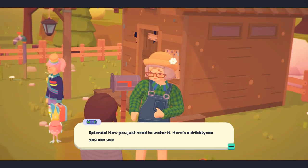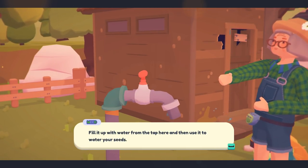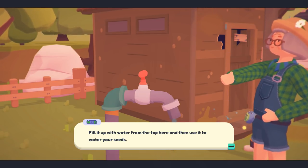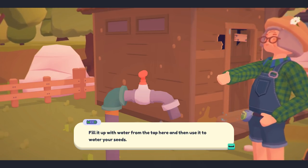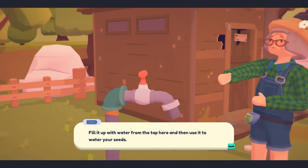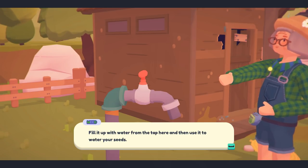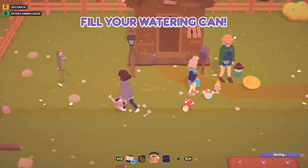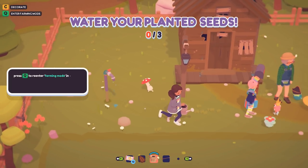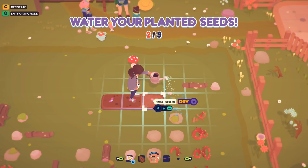Now we need to water them. She hands us a dribbly can — but where is it? Remember guys, this is early access so there might occasionally be bugs. We can happily share those with the Ooblets group — they have a very active Discord. If you're playing along and enjoying your Ooblet farm you can drop notes about any issues there. They're very active on social media and excited to see the stream. Fill up the watering can from the tap and use it to water your seeds.